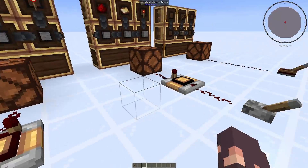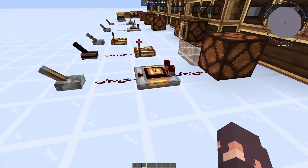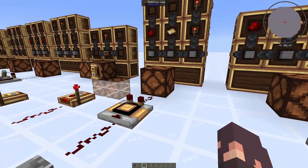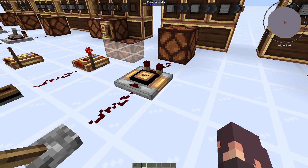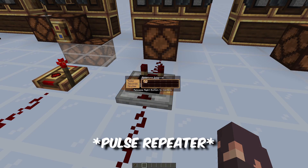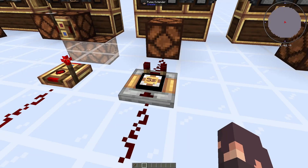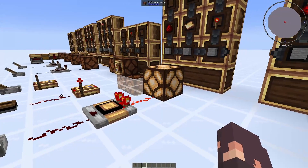Next up is the pulse extender. This thing is a little bit similar to the pulse repeater in looks, but it does a lot of different things. It is set to 20 ticks, so if we flick this lever, you can see that this redstone lamp stays on quite a bit longer than how long we turn on this lever. That's because the pulse extender — aptly named — extends the redstone signal to the duration you set it to. Same as the pulse repeater, you can right-click on it and get into the interval timing section, going from two ticks all the way up to 60 minutes. If we set it for five seconds, you can see that it will wait five seconds and then turn off.